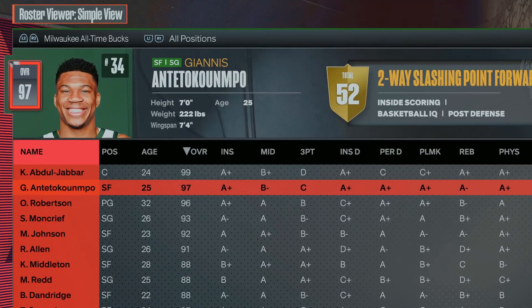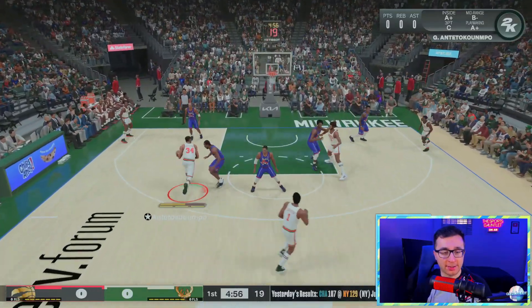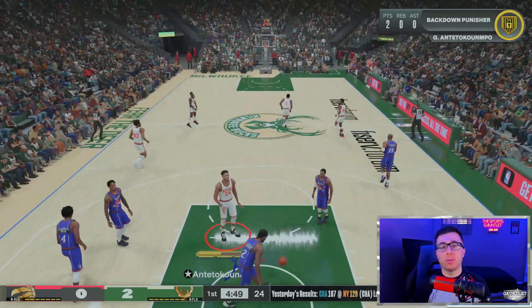The letter G, we have Giannis Antetokounmpo. Giannis right off the tip, let's go. Get around Kawhi — good defense from Kawhi — but back him down inside. You can't stop Giannis Antetokounmpo.